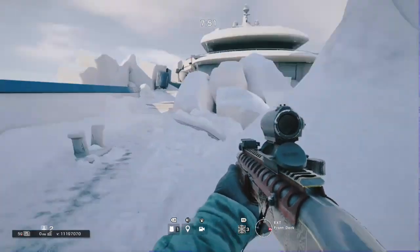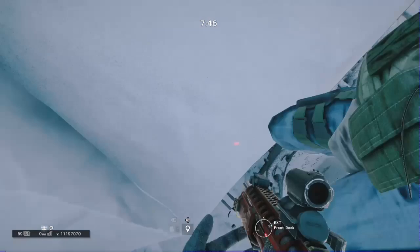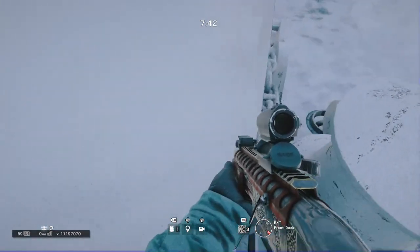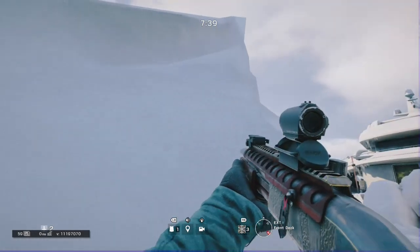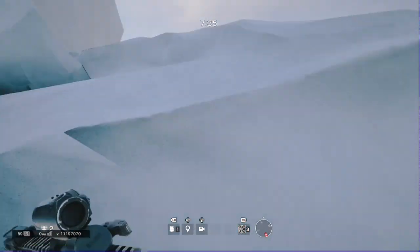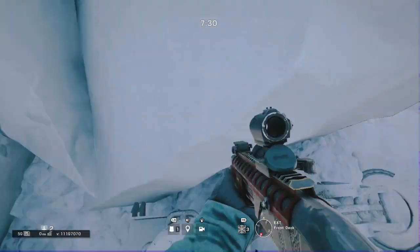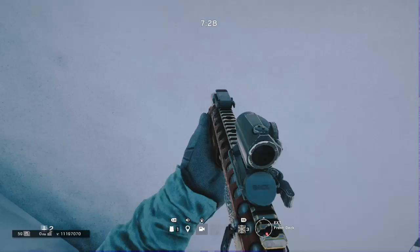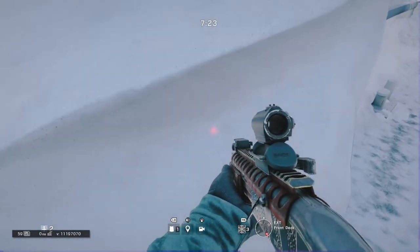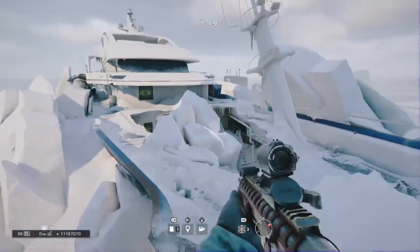These first two spots are going to be outside and you can do them as attackers. For this first one you just want to vault up there and shimmy your way up as you see me doing. Eventually once you get high enough you'll be able to vault over this glacier or block of snow.